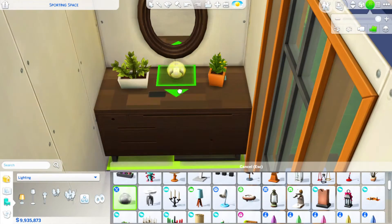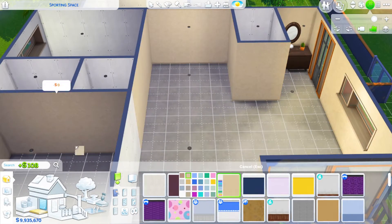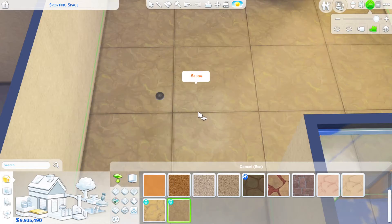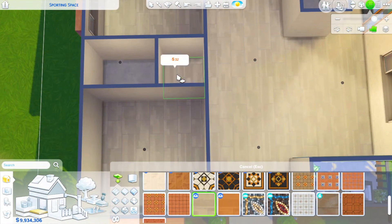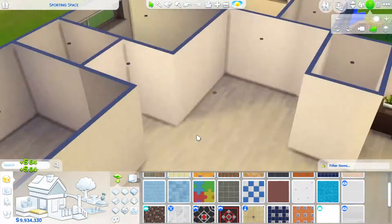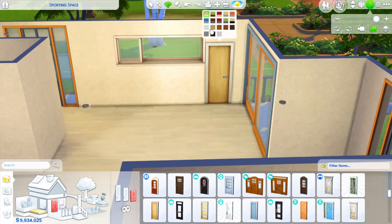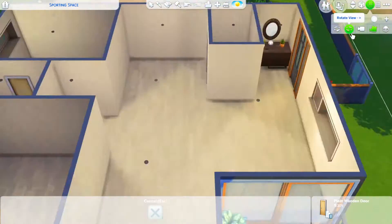I actually experimented with a lot of Eco Lifestyle in this build — it was one of those packs I got and said, 'Oh, it's cool,' did a couple of builds, then kind of forgot about it and never went back. I really didn't do any gameplay, which is so weird because I was super excited for the fabrication stuff, candle making, and dumpster diving. So even though it's been quite a few months since the pack came out, as I was building this I saw a lot of items that were essentially new to me since I forgot most of them existed.